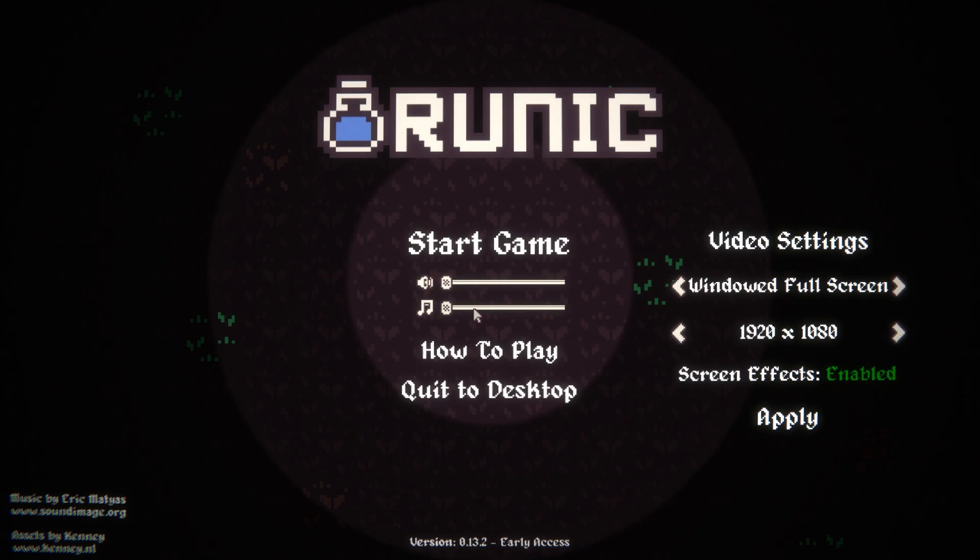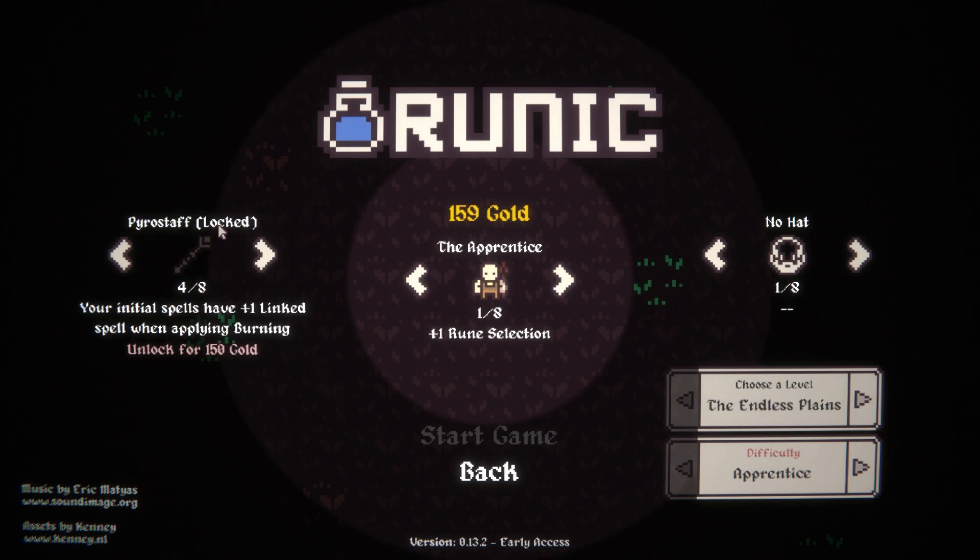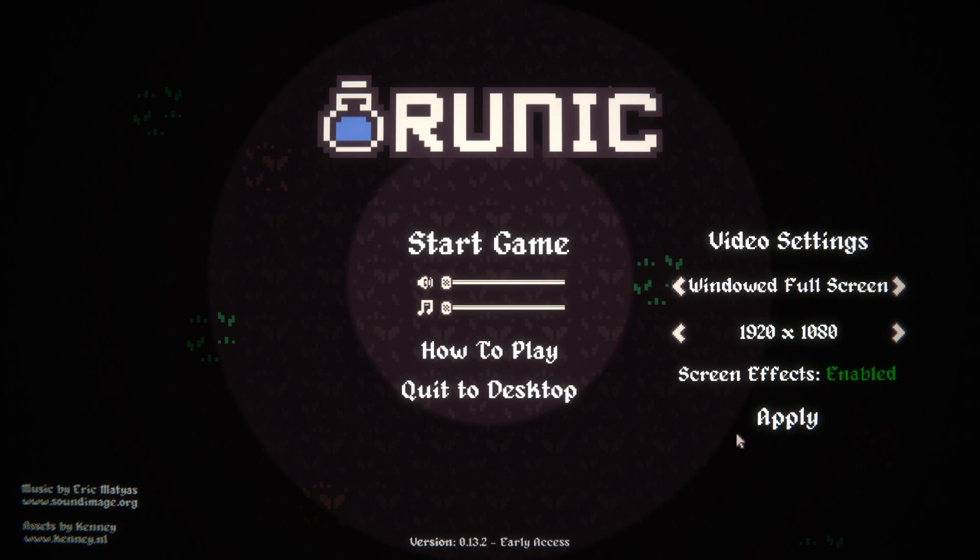If and when it gets fixed and gets some more content, I'm super down for coming back to this one. I think it's really cool and I want to try more of it. I just want to do it when I'm capable of doing really well. We also have linked spell when applying burning - it's not actually as good as you think it would be. We're having trouble leveling more than anything else. I almost wonder if getting the princess early wouldn't be the worst idea.